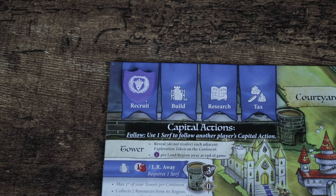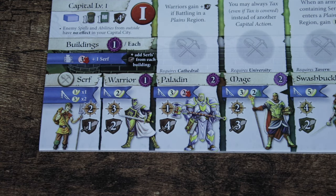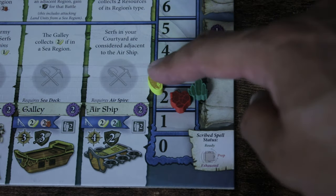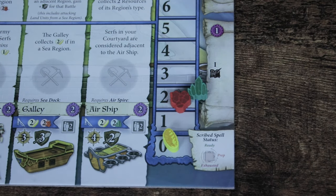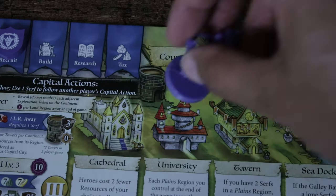To Recruit lets you pay resources to recruit units at the bottom of your Capital City board. If I want to recruit a Warrior, I'll have to pay two food by moving those tokens down and then take a Warrior and put them in the Courtyard. You can only recruit one unit at a time, except for Serfs — you can spend three food and recruit two Serfs at once.